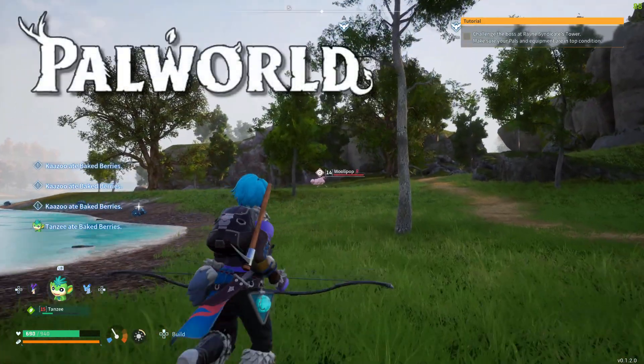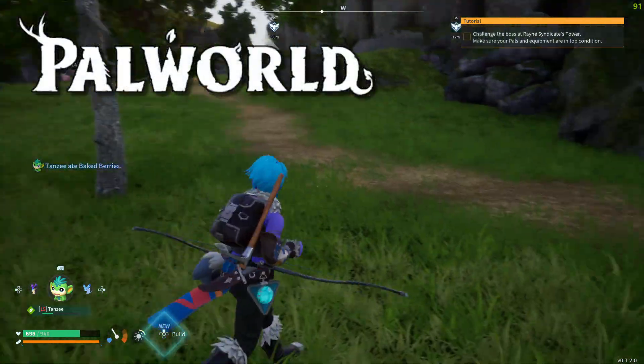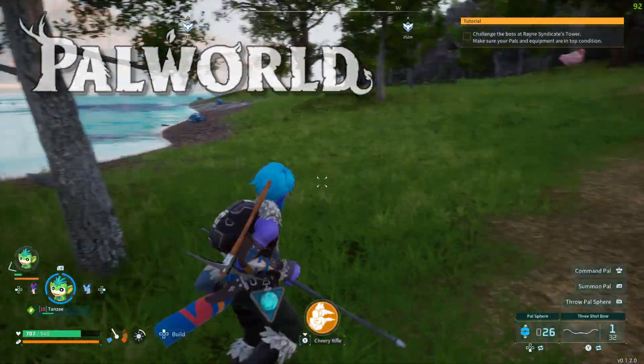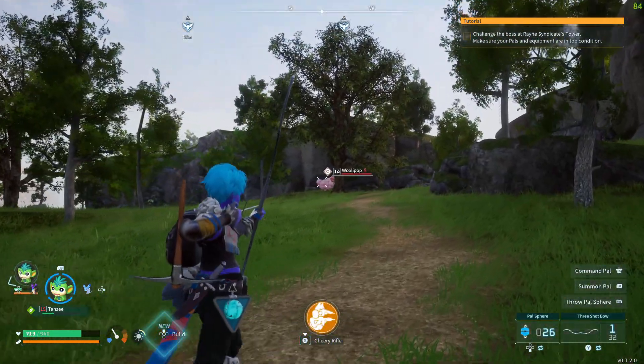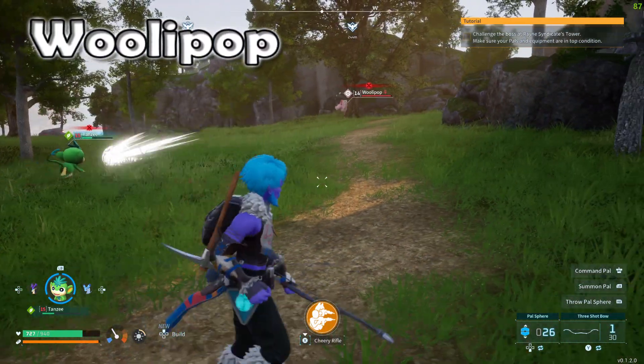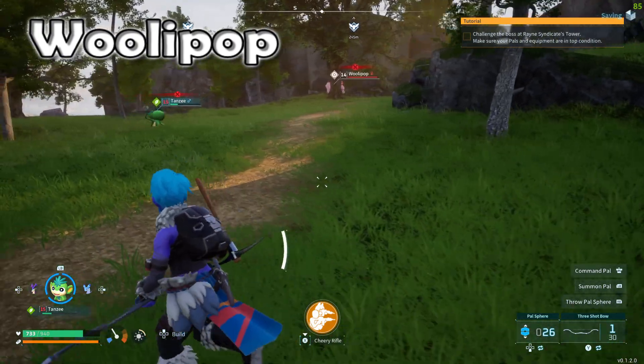Hey guys, Kazoo71 here on Palworld. Gonna catch a pink sheep — they call them the cotton candy sheep because when you put them in your base they will give you cotton candy. If you kill them they'll give you cotton candy too, but they will go to your ranch and they'll produce cotton candy.